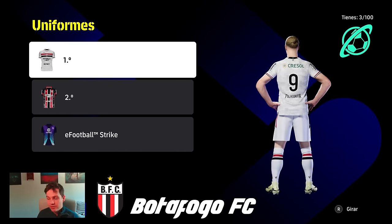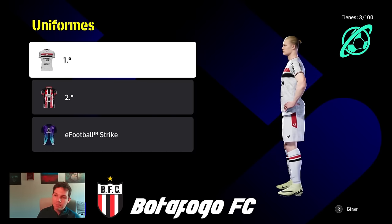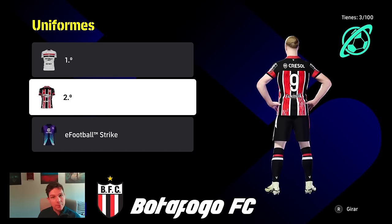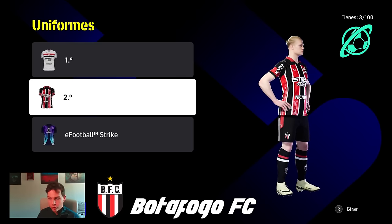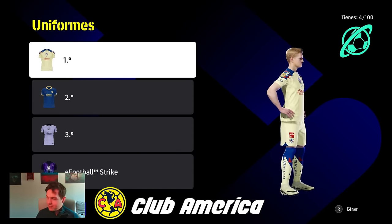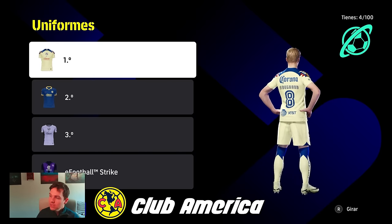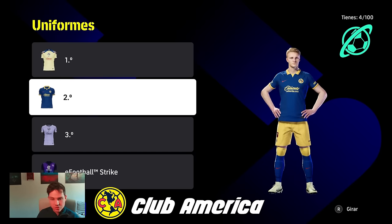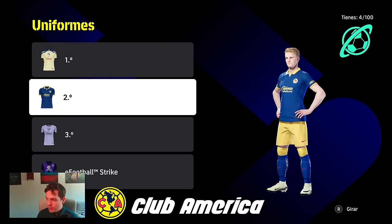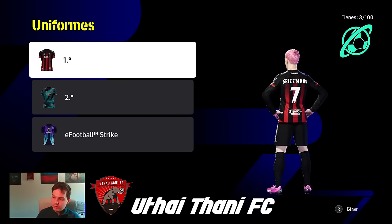We also have Botafogo — a nice set of kits. They've gone with white, black and red, a combination a lot of teams use in the Brazilian and South American leagues. Then we have Club America. I remember from PES days they always had really nice kits. I like the pale yellow modeled here — lovely small sponsors, nice font. The only thing I don't like on the second kit is the logo color.